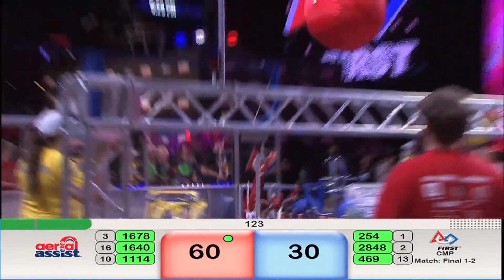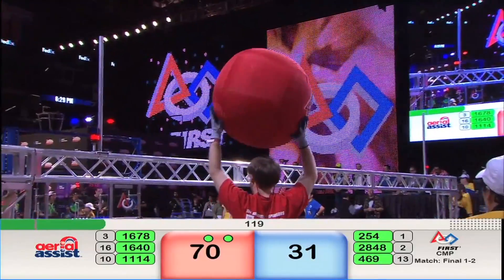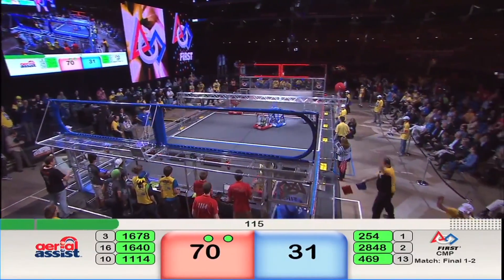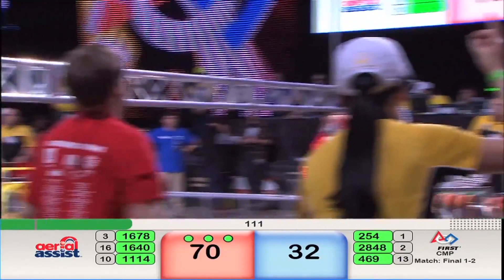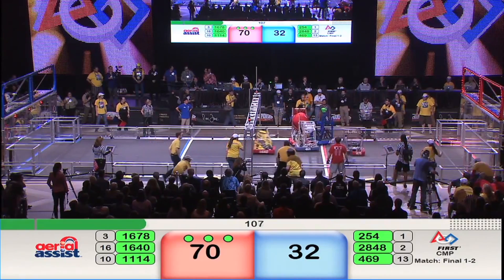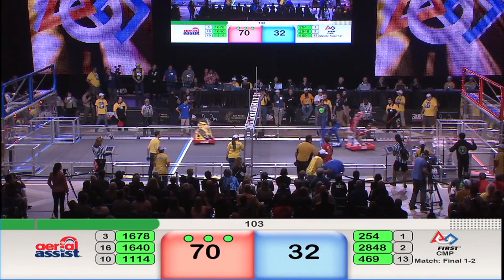Near side of the field, Red Alliance robot 16-78 with the ball in its possession. It shoots and picks up 10 trust points. Human player now with the ball, wants to inbound it to a robot. Symbotics catches the ball, now tries to navigate around the obstacles. On the fast break, they score!